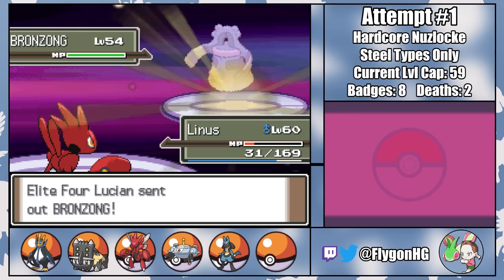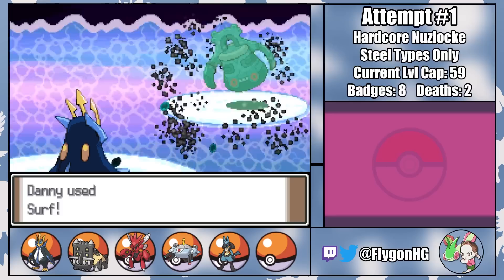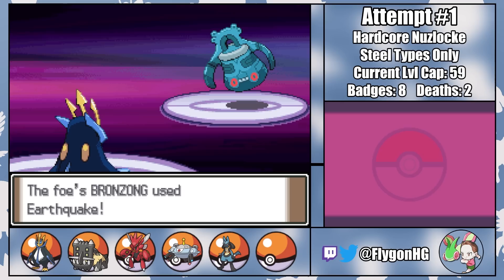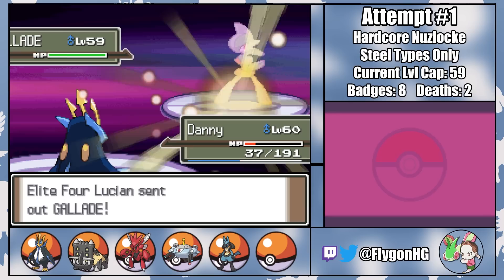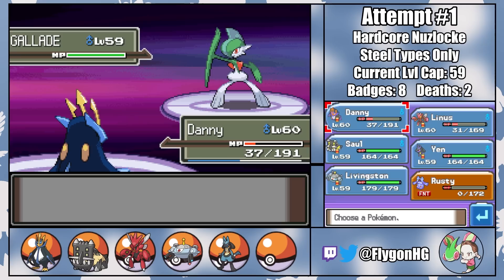A U-turn does solid damage as I switch to Danny on a weak Psychic. Then a Surf leaves Bronzong with a sliver, letting them retaliate with a massive critical hit Earthquake. Dany is an absolute fighter, I'll give him that much. After Lucian heals, a few Surfs take out Bronzong, finally bringing in the dreaded Gallade. But with Linus at such low HP and nobody else able to tank Drain Punches, it's time to make another sacrifice for the greater good of the run. And sadly, that burden falls on Saul.